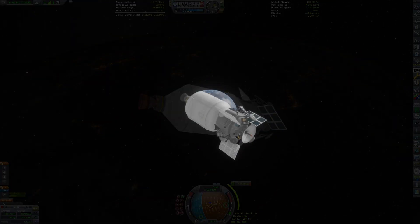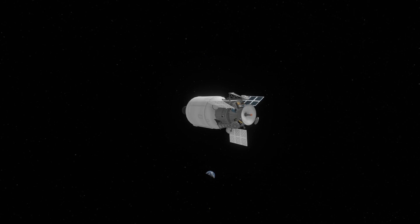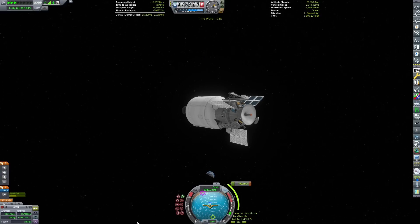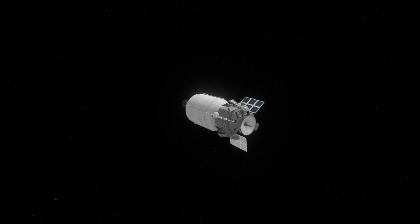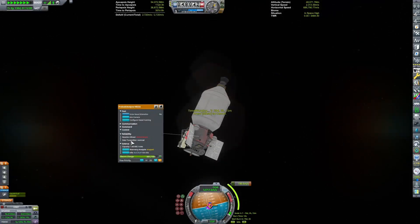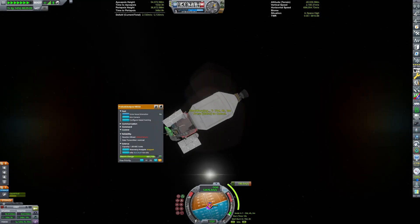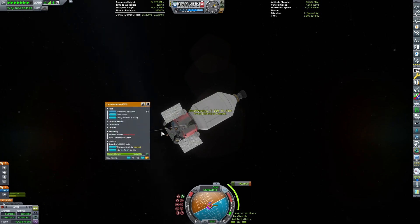There was some unwanted oscillation during that part, but we got through it and we're now on the trajectory to take us to the asteroid, with a mid-course correction in about 200 days. And so, we leave Earth behind. It feels weird not referring to the home planet as Kerbin, but this is only the third time in a real solar system.